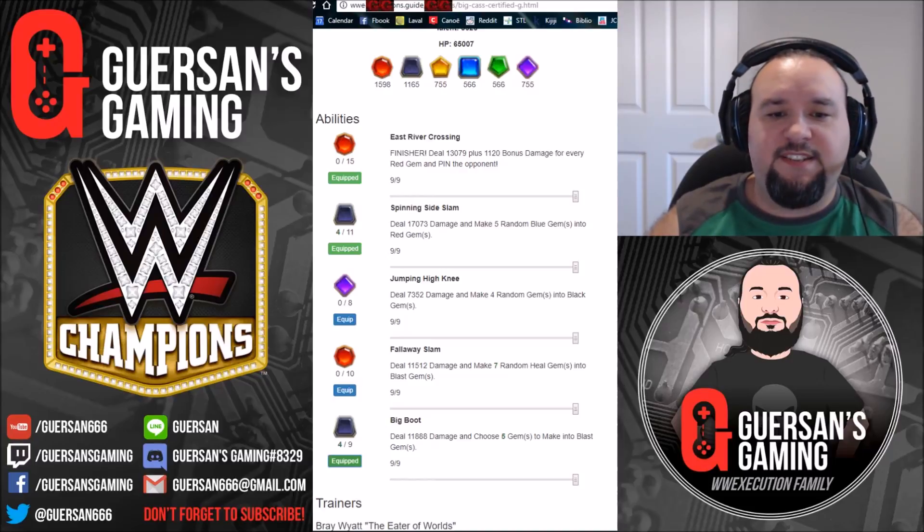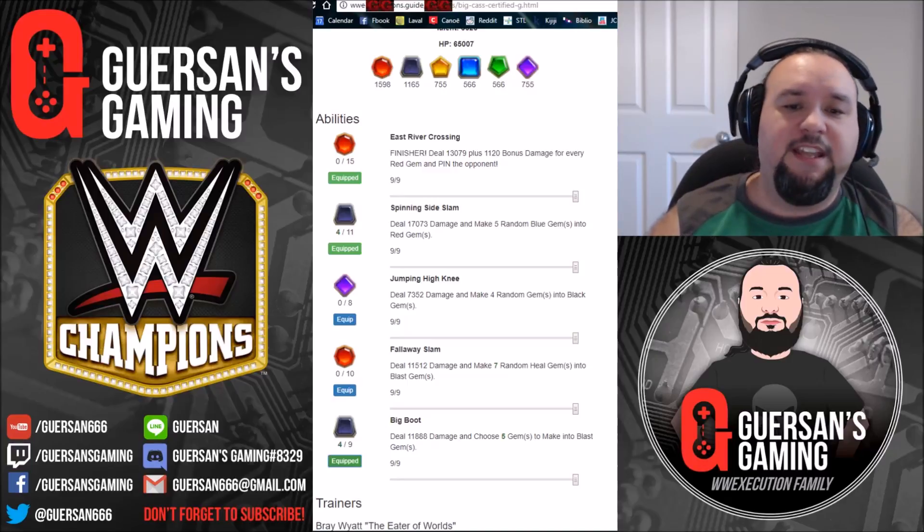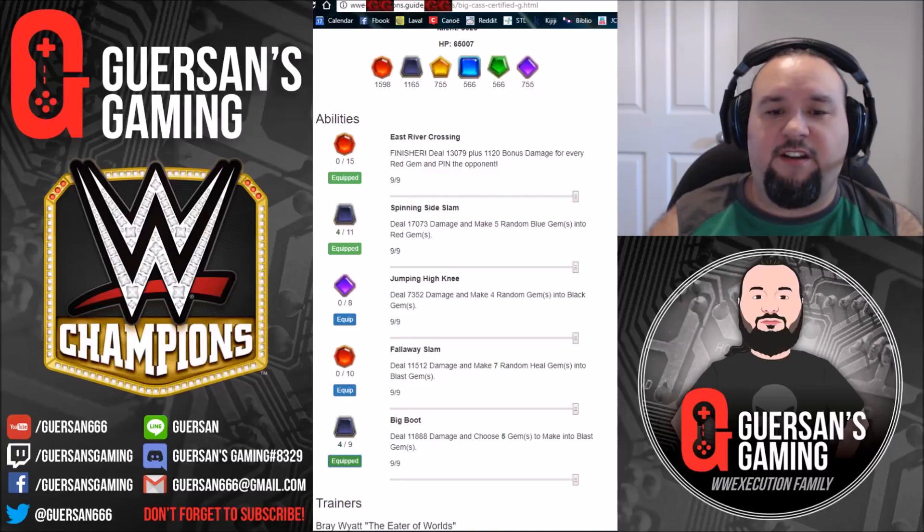Big Boot deals almost 12k damage and chooses five gems to make into blast gems. That's five blast gems on the second turn if you got a black match on the first turn - that is very damn quick and powerful. He is a beast, he's the best powerhouse in the game. You won't regret getting Big Cass, that's for sure.